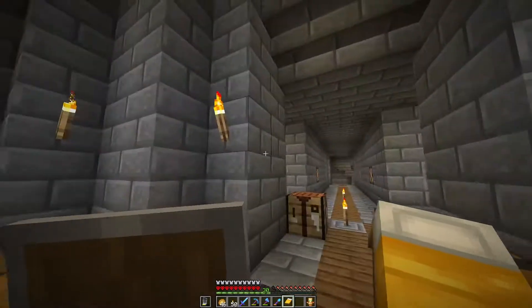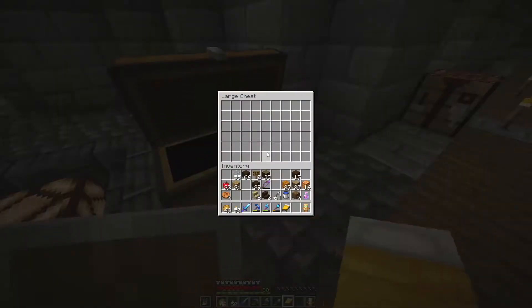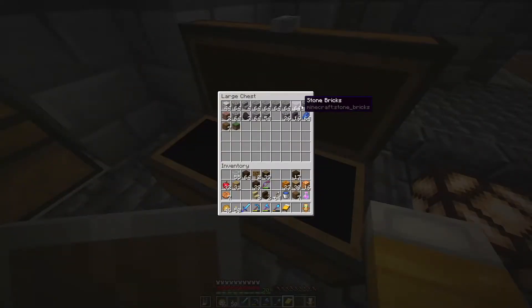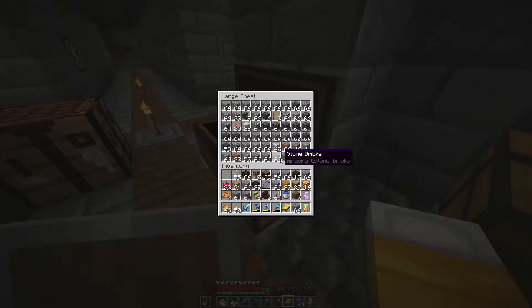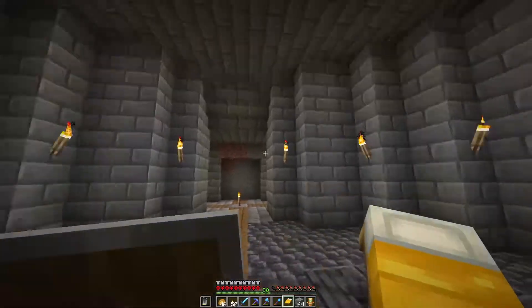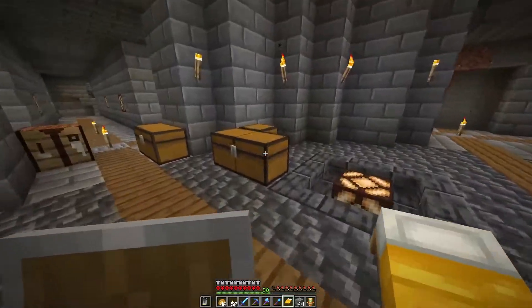I wanted to bring some stone bricks with me. As you can see we have loads of it, and then this one has even more. So if we go over here, let's bring another stack. As you can see, I want to make here a super huge item room.